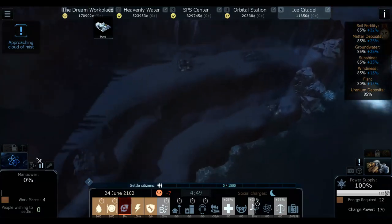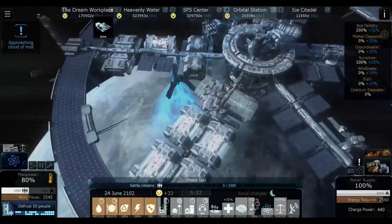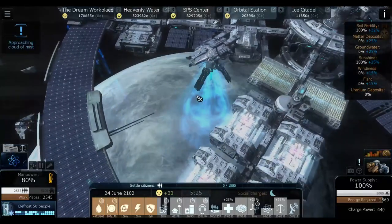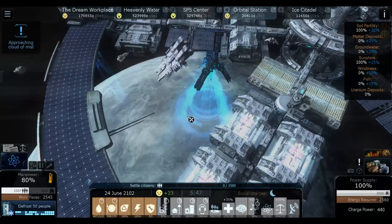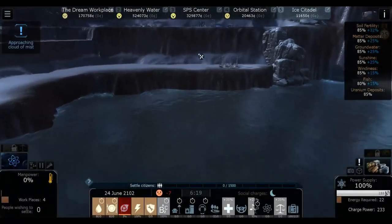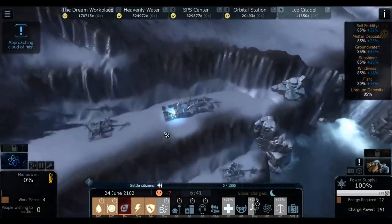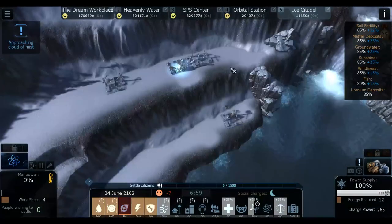I'm gonna pause this. Large construction completed - oh wait, there's a large construction company but nothing's here. Let's go back to orbital station. Oh look at this - I can see the ship flying down to the ice citadel! We can watch it go down and actually build it. Look at that, wow - flying down. Let's jump to the ice citadel. It's already flying away, but we saw it at least - that was really cool.